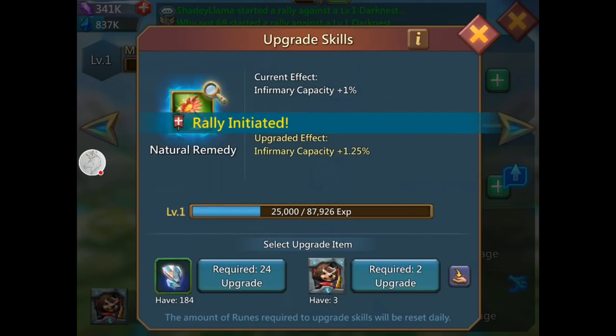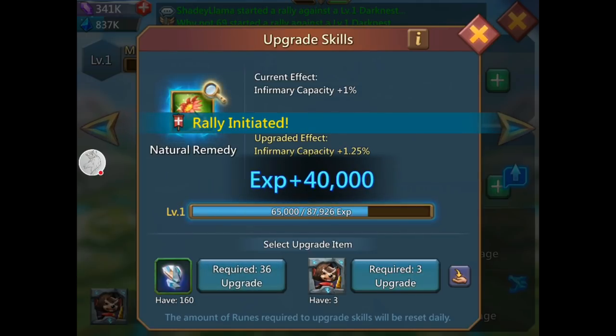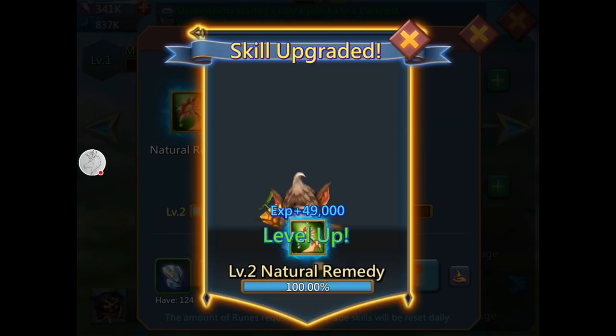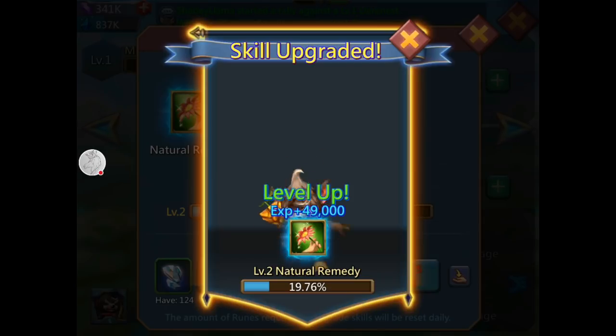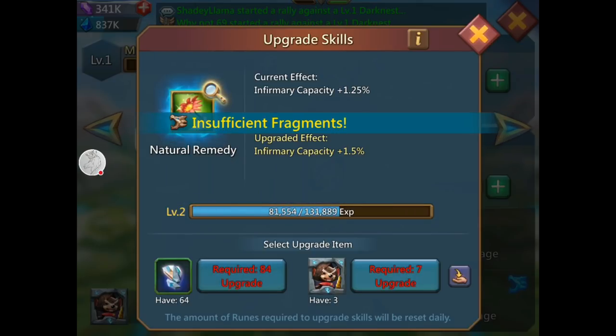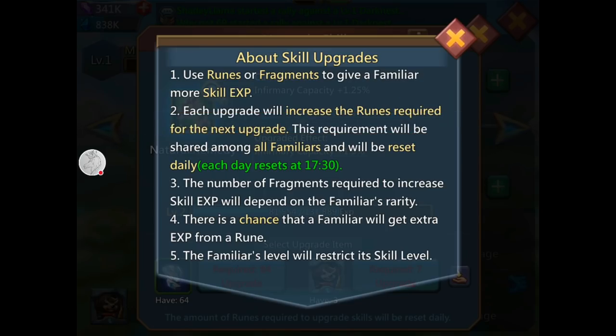It gives him 25,000 XP. I'm going to keep hitting that button until he gets upgraded — and there we go, level 2 Natural Remedy. That's 1.25% current effect. Cool — upgraded effect is infirmary capacity 1.5%. Let's keep going. I hit it again but I don't have enough, so that's how you do it: upgrade skills using runes or fragments to give a familiar more skill XP.